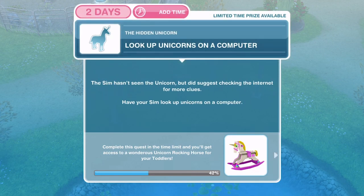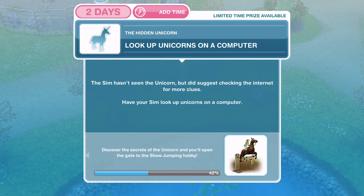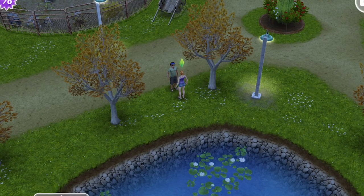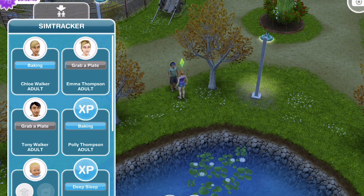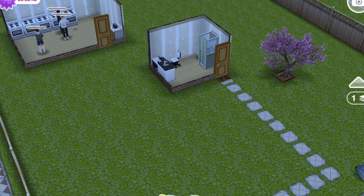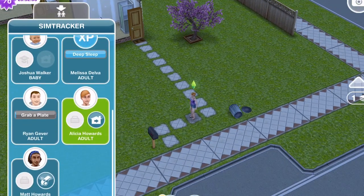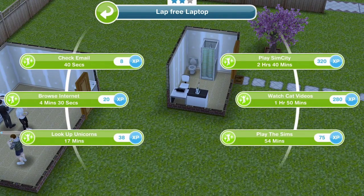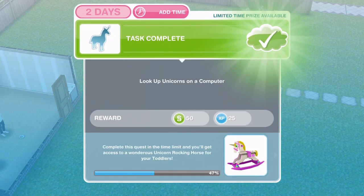We have talked about unicorns. Now we need to look up unicorns on a computer. The Sim suggests checking the internet for more clues. I need to be careful not to go to the houses where we're doing the deep sleep and the baking. We'll go to a safe house with a computer, whistle Alicia over, click on the computer, look up unicorns — that is 17 minutes. Task complete.